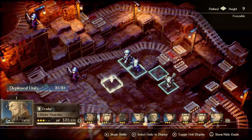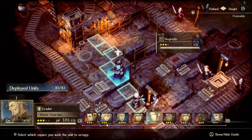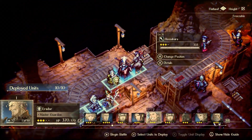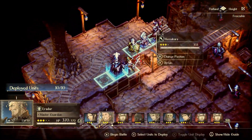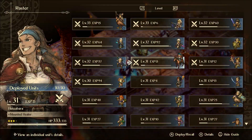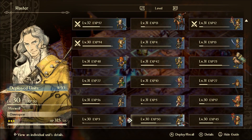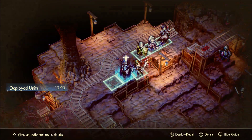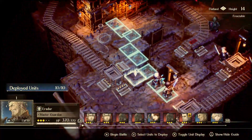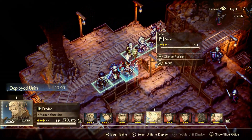I wanted to throw this one in here because I think it's going to be helpful. Doing it this way is kind of maybe one of the ways to do this at an earlier level. My characters now are pretty leveled up, so this is actually going to be fairly easy. But earlier on, this battle can be really tough, especially if you're a little under-leveled. So this strategy might work out for some people that haven't leveled as much.